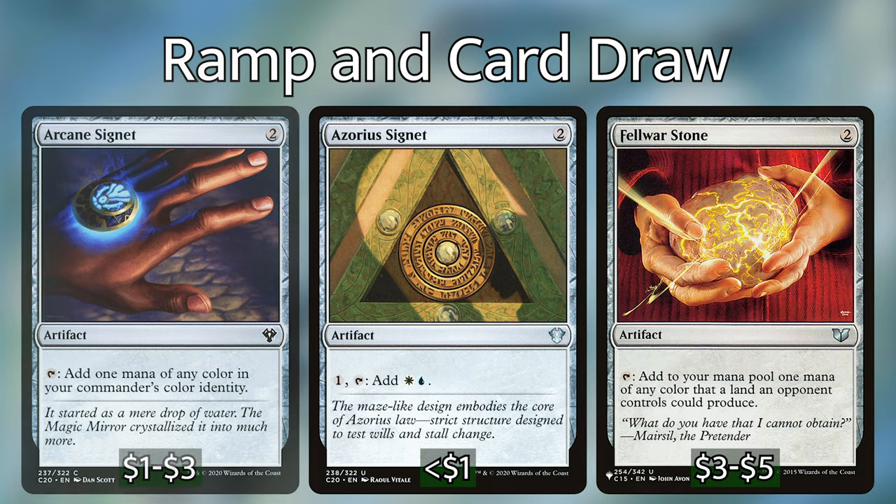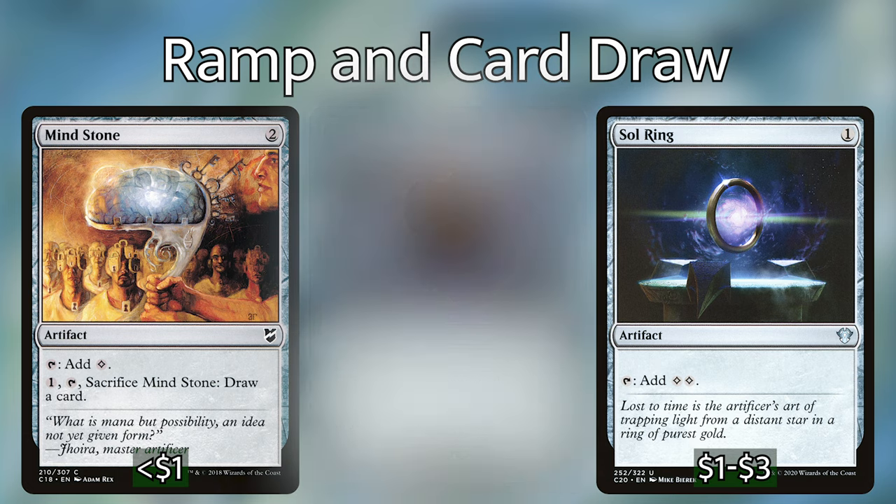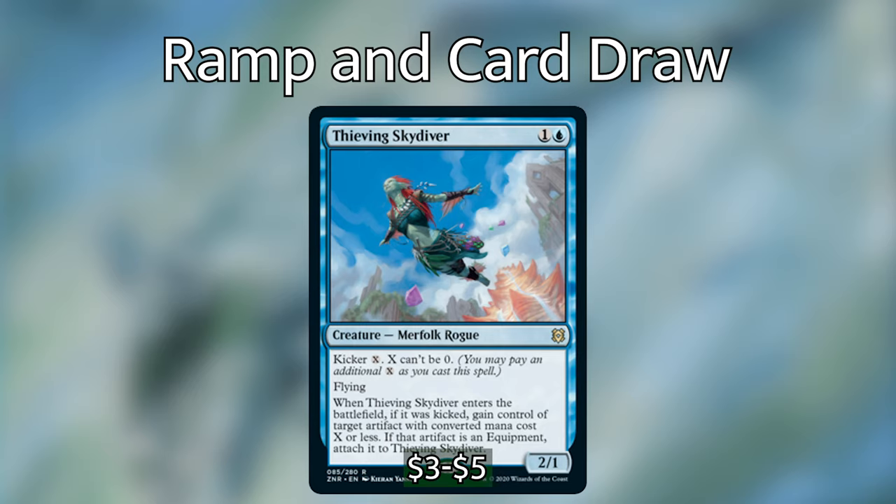Now let's get into the ramp and card draw in the deck that will help us get moving quickly and keep our hand fueled. For ramp, I'm mostly running mana rocks. Our rocks that tap for colored mana include Arcane Signet, Azorius Signet, Fellwar Stone, Star Compass, and Talisman of Progress. The rocks that tap for colorless are Sol Ring, Mind Stone, and Thought Vessel. We've got the powerhouse enchantment Smothering Tithe, and I'm also counting Thieving Skydiver from the new set as ramp as well since it is most likely going to steal a mana rock from our opponents when we play it. After testing it out that may change, but for now it falls into my ramp section.